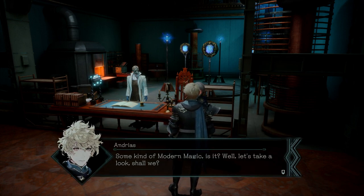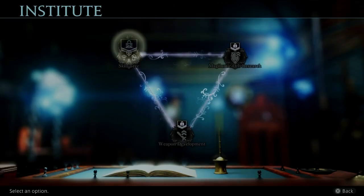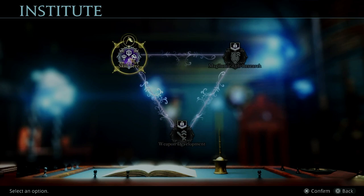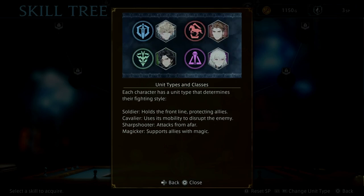Skill tree unlocked. Some kind of modern magic, is it? Well, let's take a look. Magalumic orb research, weapon development, and our skill tree. The skill tree allows you to upgrade skills using SP — skill points. Increase the skill tree's rank to unlock new skills. SP are required as bonus rewards on missions, or as unit rank rewards. Each character has a unit type that determines their fighting style: Soldiers hold the front line protecting allies; Cavalier uses its mobility to disrupt the enemy; Sharpshooter attacks from afar; and Magicker supports allies with magic.